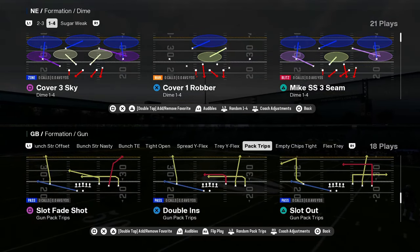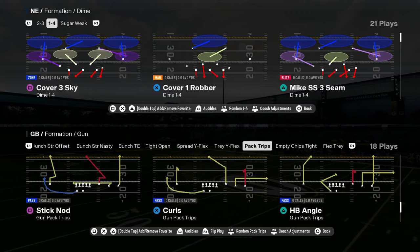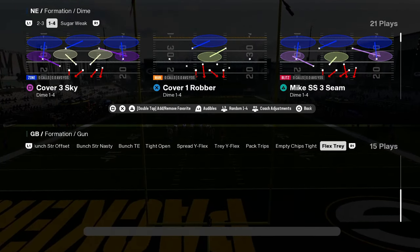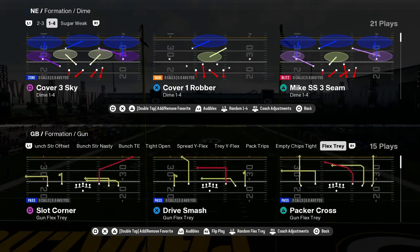You do have the good old fashioned Packers trips with the slot fade, a lot of good stock fades here, and good post routes. So this Packers playbook has to be number two on our list just because of the sheer volume of good formations.